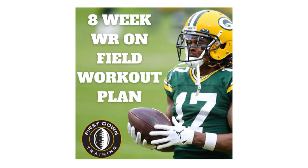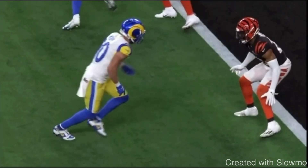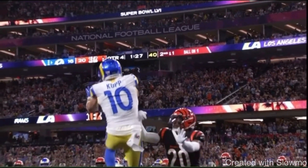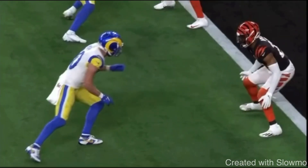If interested, fellas, let's get started. So this first release here is what I call a kick-step four-step release. This is the release Cooper Cup ran to seal the deal in the Super Bowl. The main thing I want to talk about is why he decides to kick behind his front foot with his back leg, what's the purpose of this, and what are we trying to do here? Obviously the situation is he's running a goal line fade.